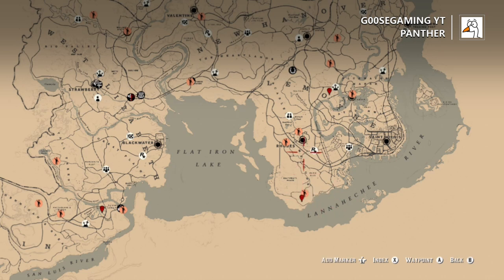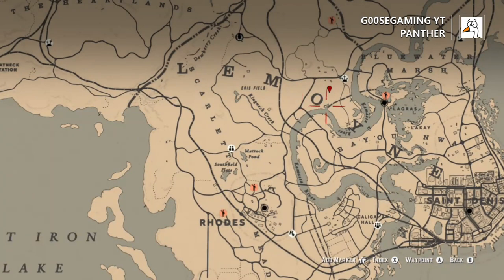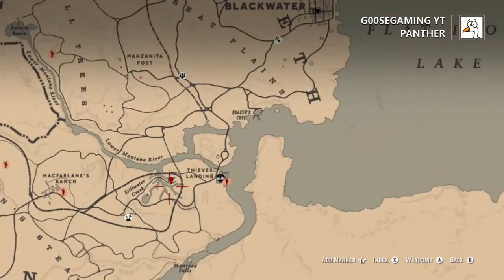Panthers — there are only a few locations, south of Rhodes, over near the Owen Lemoyne, roughly where I have pinpointed here. This is where they spawn, but they do patrol this whole entire area. And then also the last location over in Stillwater Creek.